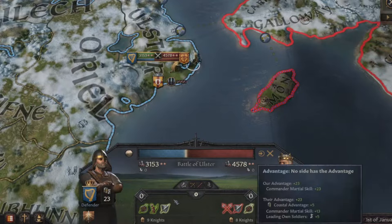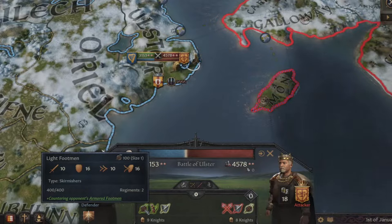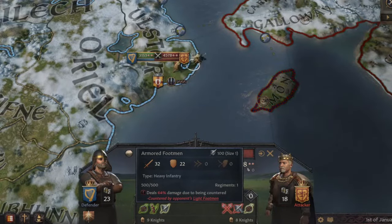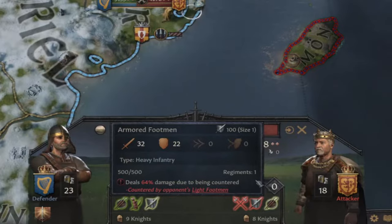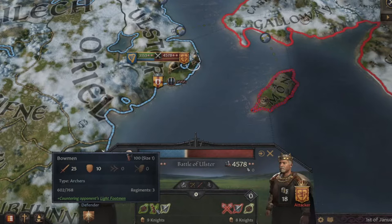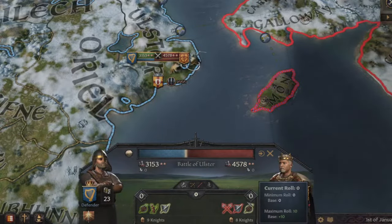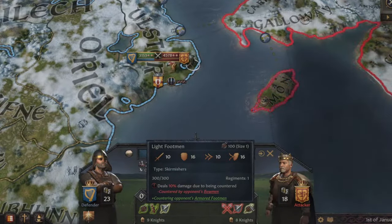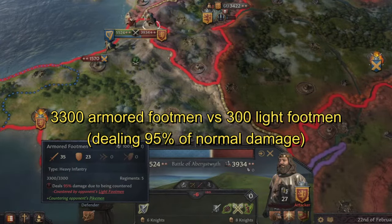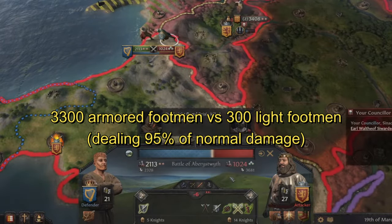For counters, hover over your men-at-arms to see what they're countering. Our light footmen are countering the enemy's armored footmen, reducing the armored footmen to only 64% of their damage. The damage reduction also depends on how many regiments are countering versus being countered. Our three regiments of bowmen are countering the enemy's one regiment of light footmen, reducing their damage drastically to only 10%. So having counters can drastically affect enemy damage output. However, if you have enough of one type of men-at-arms and your regiment count far exceeds the enemy's counter regiments, your damage will barely be reduced.